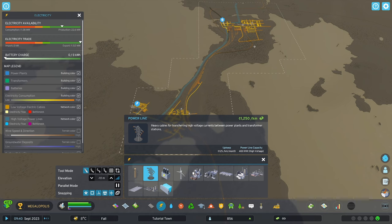Heavy power lines are what you need to use to transfer much larger amounts of electricity, and have a capacity of 400 megawatts. So they should be used for connecting power plants to each other, or two larger areas of your city together on the same map.